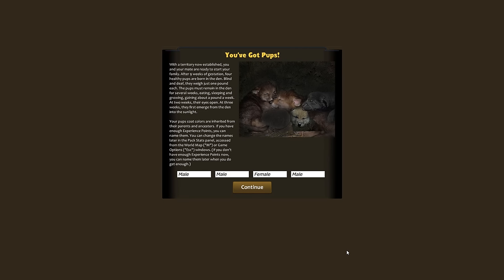You and your mate are ready to start your family. After nine weeks of gestation, four healthy pups are born in the den — blind and deaf, weighing just one pound each. They must remain in the den for several weeks, gaining about a pound a week. At two weeks their eyes open; at three weeks they first emerge into the sunlight. Pup coat colors are inherited from parents and ancestors. We have three boys — this is very exciting! We're going to name one Nightlight.